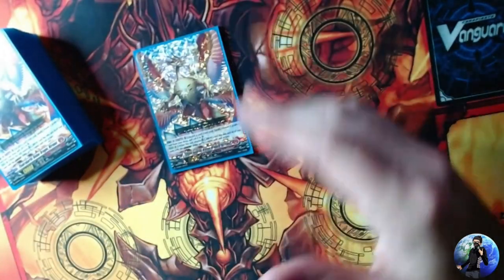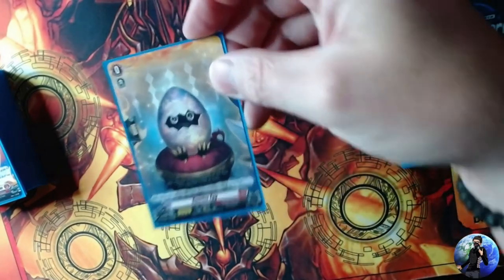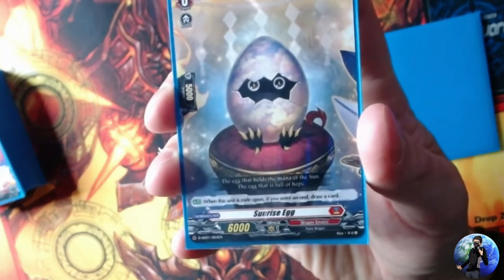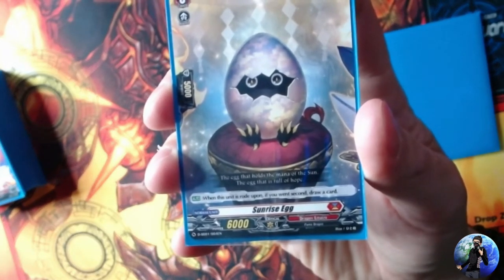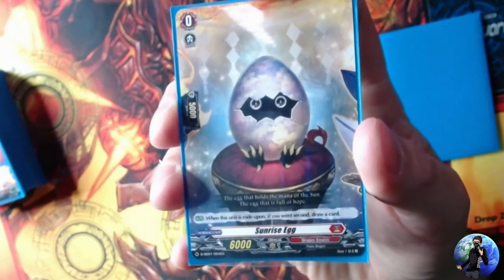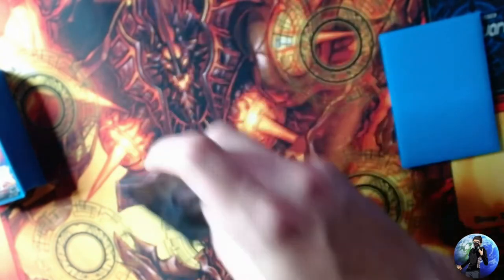The deck is sleeved, and we start with the ride deck at grade zero. Our starter is Sunrise Egg. It says that if this unit is ridden upon and you went second, you draw a card — so it brings a little balance to the player who goes second so they're not punished for it.